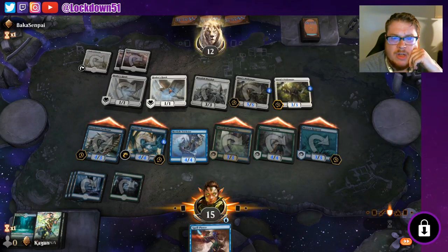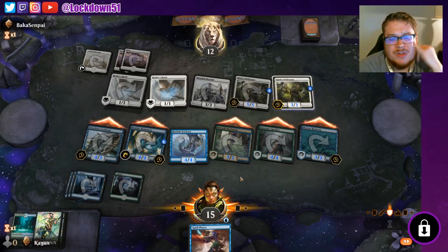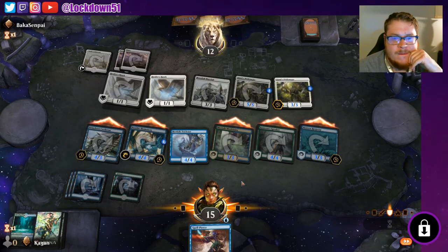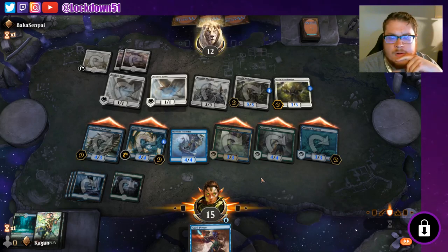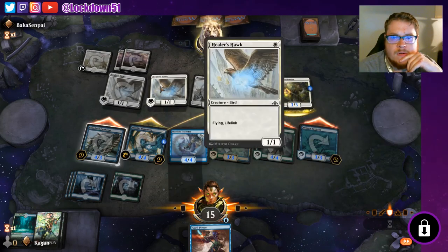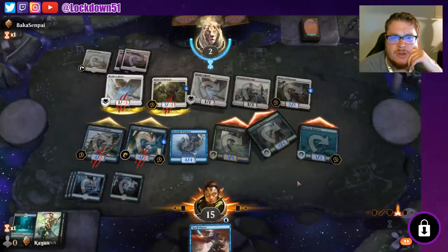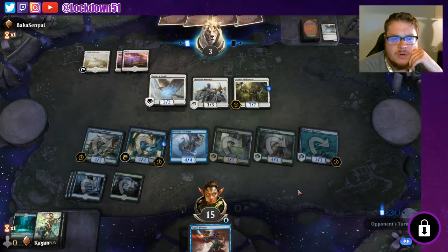Do we just win from here? Block, block, block — taking eleven. Oh, just shy, just shy! Decisions decisions. Interesting — he's going to take ten this way, so he's choosing to escape a little bit of damage. Fair enough. I would have chump-blocked the lord — if you're going to lose a creature you might as well get rid of the lord.